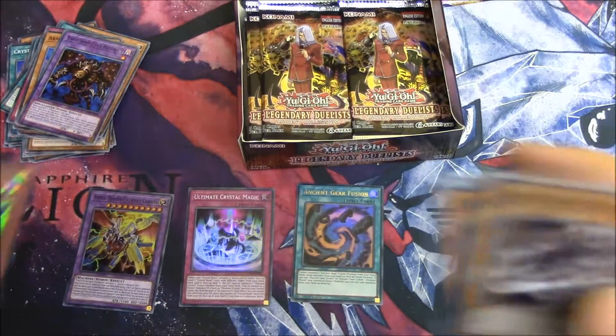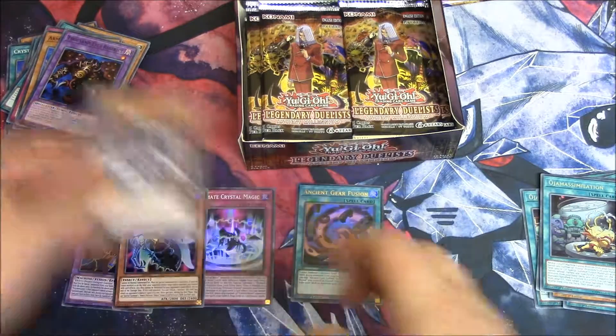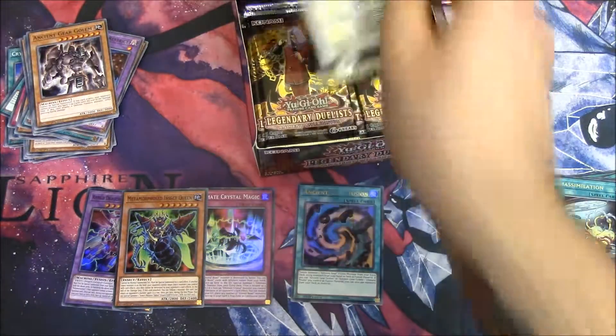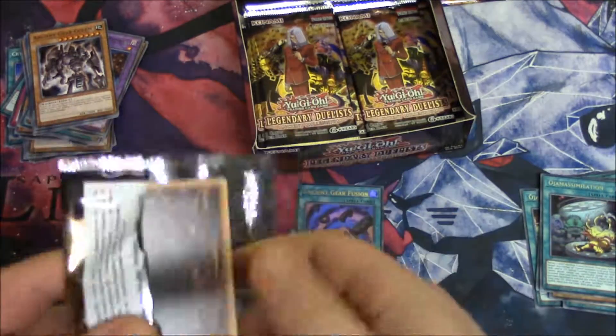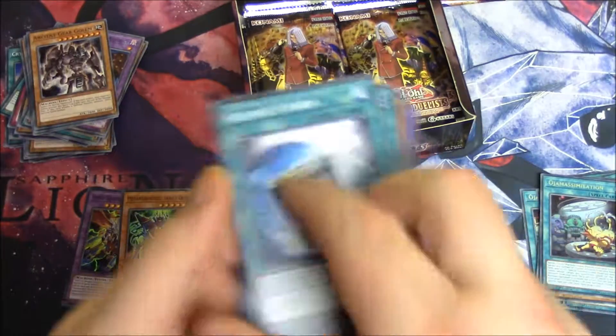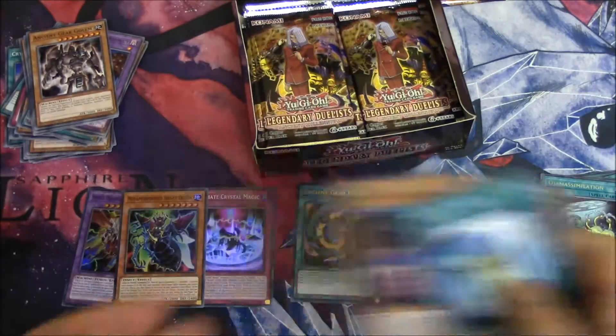It's a misprint — it's worth hundreds. It's a small dot, I want another letter. It's not going to get enough so it's going to be £100. In my dreams. Instant Fusion, Black Illusion Ritual, Pinchopper, Ultimate Ancient Gear Gun, and Parasite Paranoid.